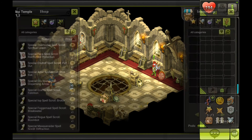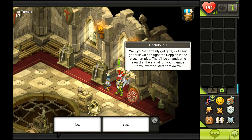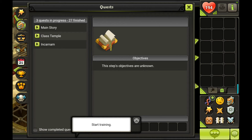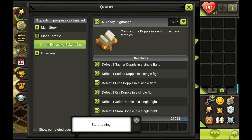Duploons are gained by defeating doppels. So let's talk to this Iop trainer, Orlando Pull. Take on each of the doppels — that's going to start a quest, and we're going to get a nice reward after we battle all the doppels — or better said, defeat them. Because if you lose you don't get anything. Yes, we want to start right away. You see all these green arrows popping up? Those are arrows showing where all the temples are, so they make it a bit easier. If we go to our quests window under 'class temple,' you will see the list of all the doppels, and each time you defeat a doppel, that particular line will be grayed out so you know which ones you've defeated.